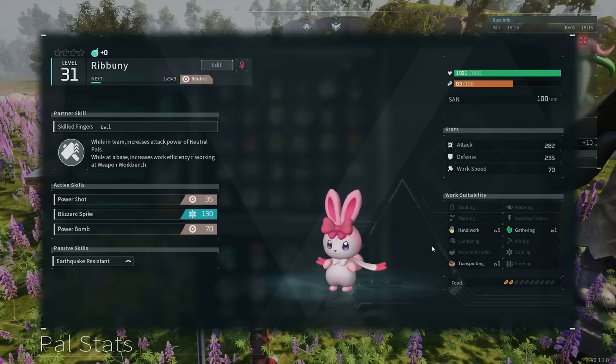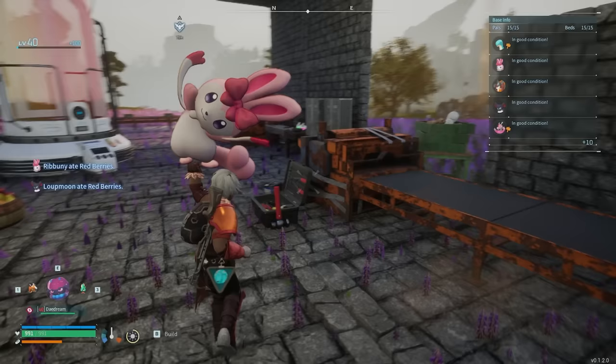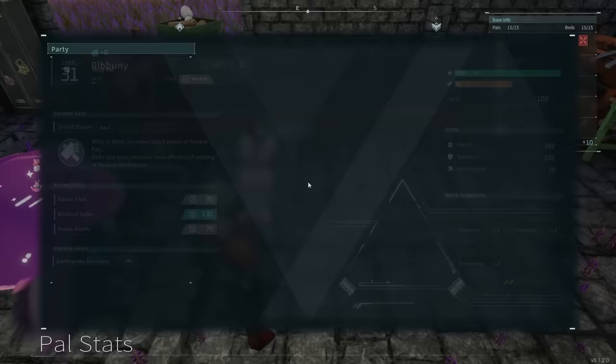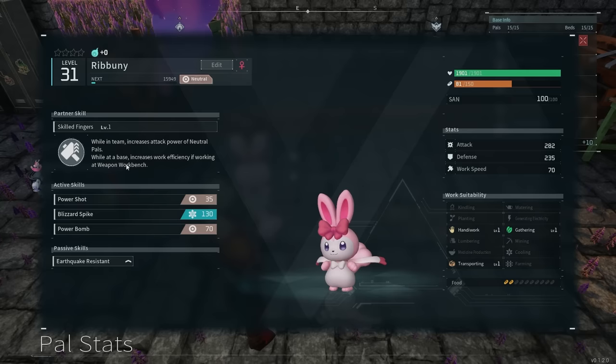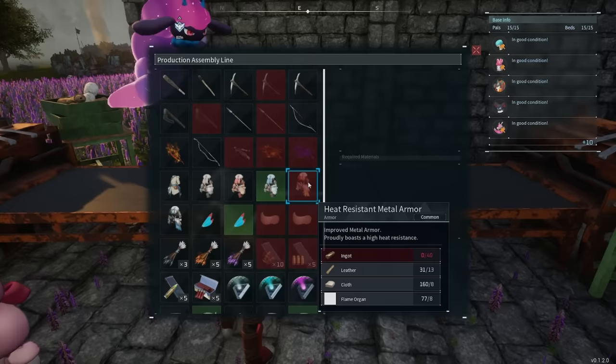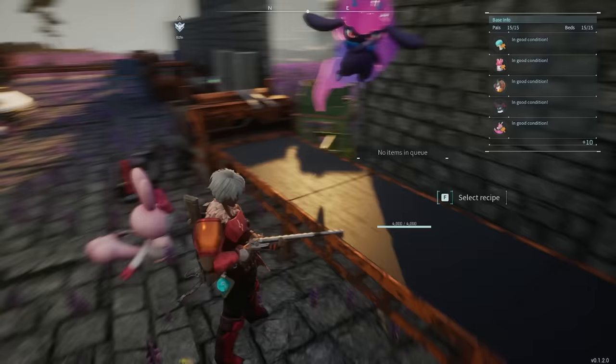In mid to late game, you'll be crafting a lot of bullets for your weapons. The cool thing about Ribbunny is it has a passive perk called Skilled Fingers. While in the team, it increases the attack power of neutral pals, and while at the base, it increases work efficiency when working at the weapon bench — making them some of the best bullet crafters in the game.